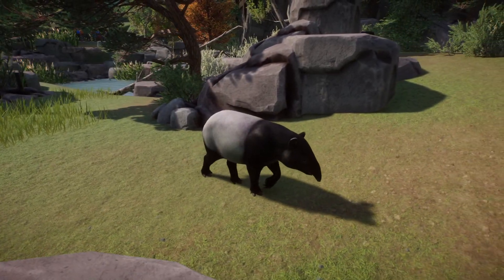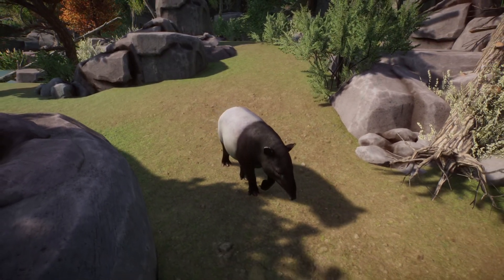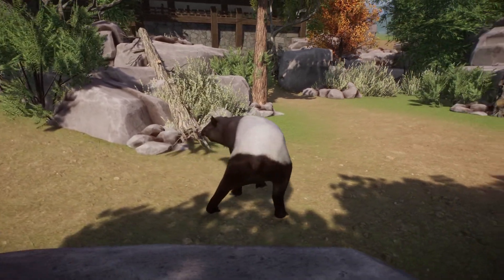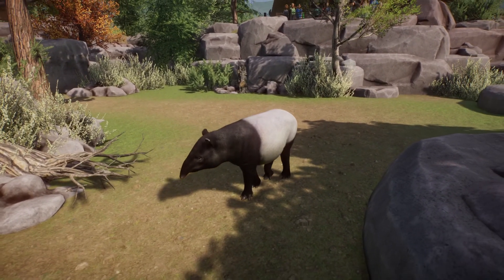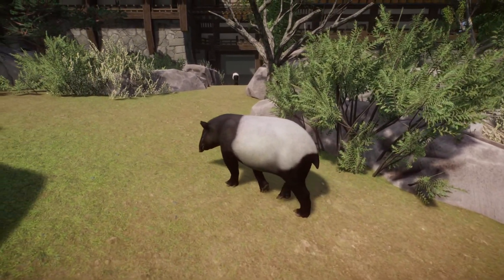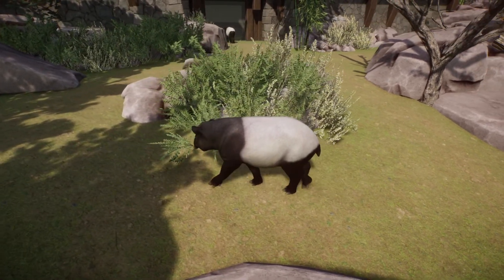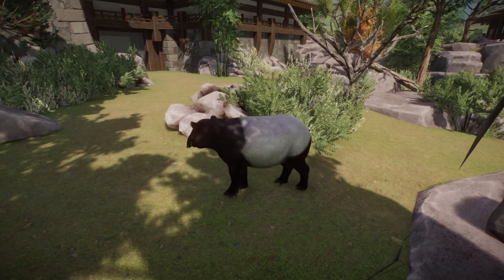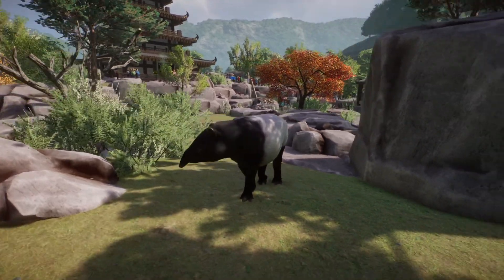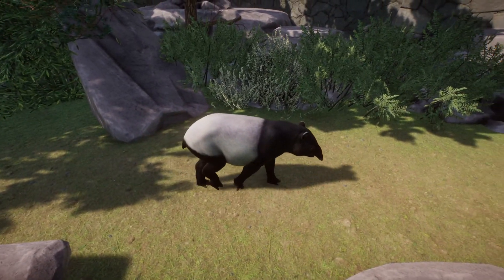The first animal we're going to check out is the Malayan tapir. It's an endangered species with an estimated population in the wild of 3,000. These tapirs live in the rainforests of Southeast Asia and measure between 1.8 and 2.5 meters in length, weighing between 250 and 540 kilograms. The tapirs are endangered mainly due to habitat loss through deforestation and conversion of land for agricultural use. The minimum habitat requirements are a traversable area of 430 square meters.